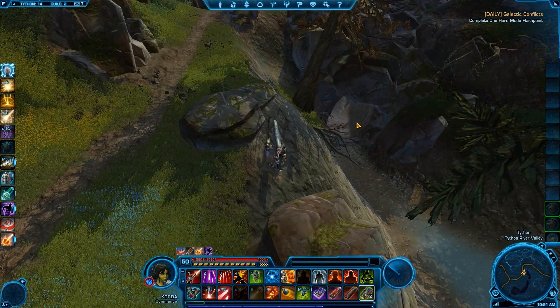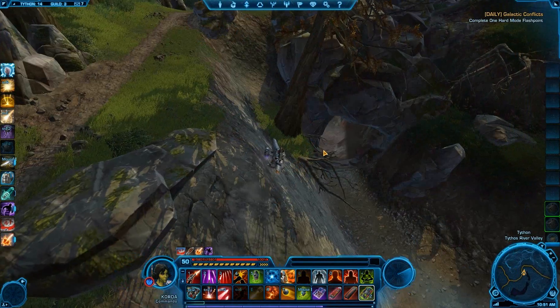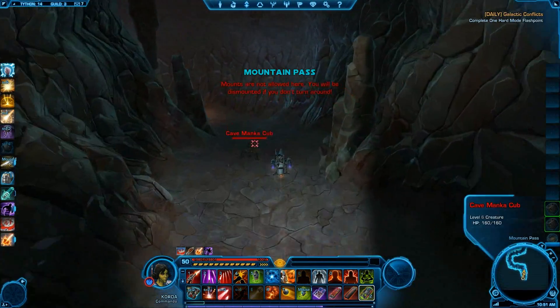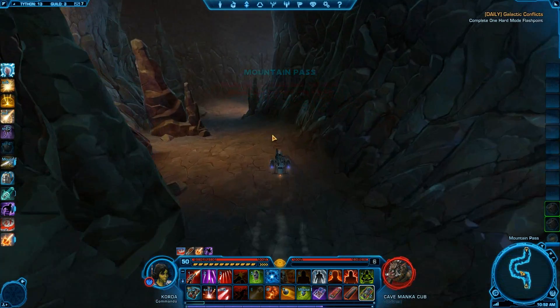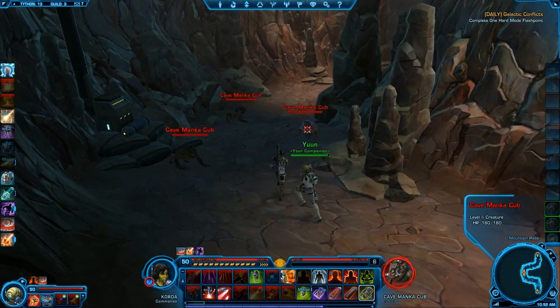And there's the actual entrance to the cave, and that's going to be right on the other side here. So here's where the Datacron actually is, and here's where the entrance to the cave begins. So we'll go down here. Now these are all level 6, level 7, so you want to be at least strong enough to be able to kill these things.